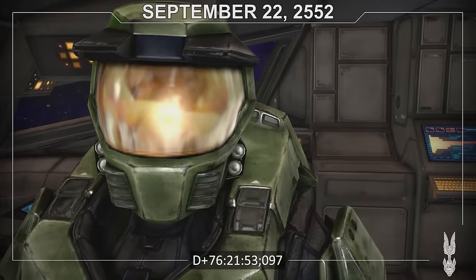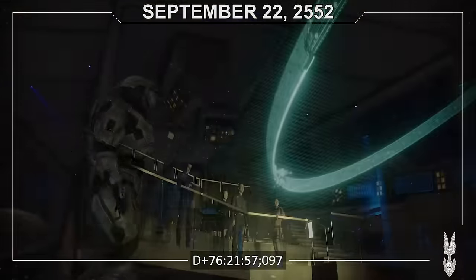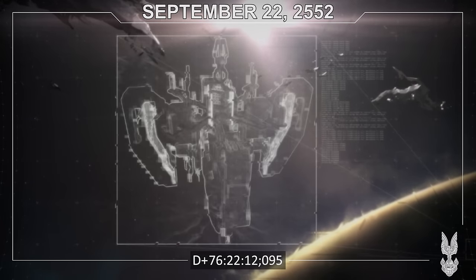Cortana scans the surrounding space for survivors, finding only dust and echoes. Unknown to the pair, the ring attempts an emergency slipspace jump, though only a section of the ring manages to slip away. Meanwhile, 343 Guilty Spark manages to escape the ring's destruction and begins his trek towards the local gas mine over Threshold.